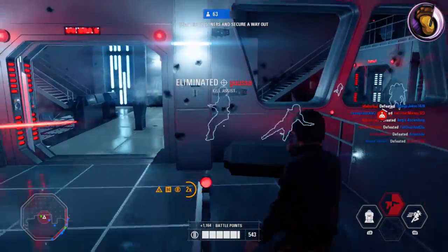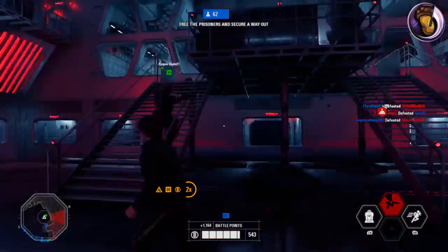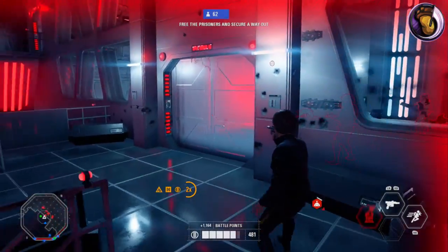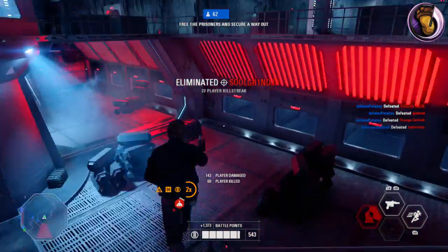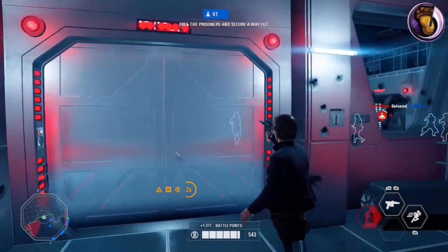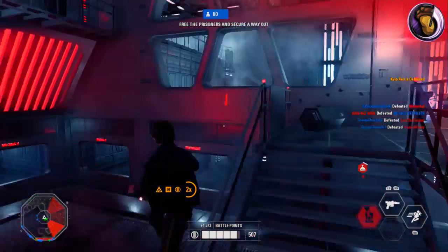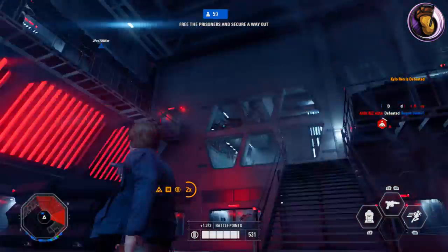The Shoulder Charge ability is definitely not an aggressive ability. You'll end up taking a lot of damage if you try to use this to get a kill. I'd definitely use this as a retreat ability, or when you realize the room you just ran into was a trap. Unless you're fighting heroes, it should be used defensively. When fighting heroes, if you're able to land the Shoulder Charge on them, they'll go flying back and be defenseless — and that's where you use your Sharpshooter Ability and fire away.